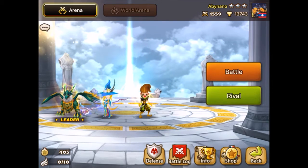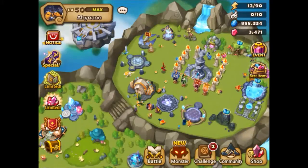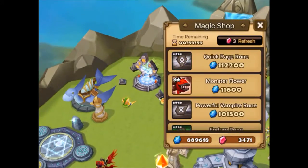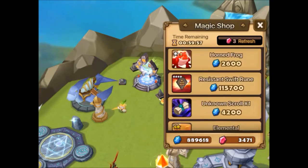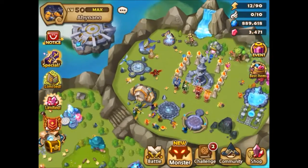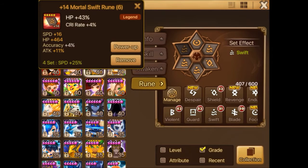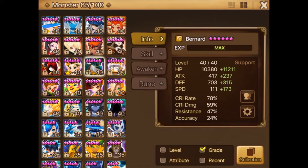That is my main arena clip. The main team I'm using is Sierra as leader, then Bernard, Megan, and Lucian. I just 6-starred Bernard yesterday, so now Bernard is a 6-star monster and he can resist more damage. I have to max his rune, however his speed is quite nice now — he's 184.